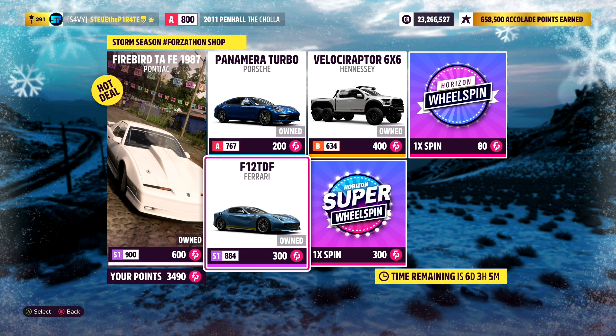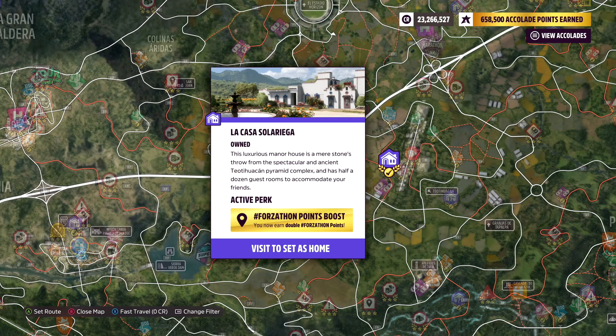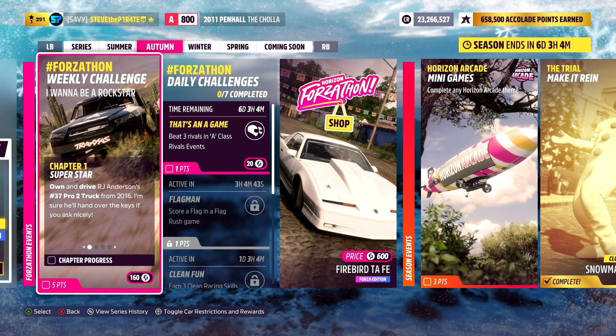Don't forget, if you're feeling generous with your Forzathon points, you can buy these as gifts for other players. This week's Forzathon weekly challenge is called I Wanna Be A Rockstar. You can win 160 Forzathon points if you own La Casa, which grants you double Forzathon points for the weekly and daily challenges. If you don't own La Casa, you will only get 80 Forzathon points.